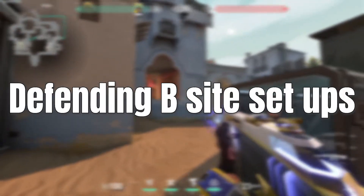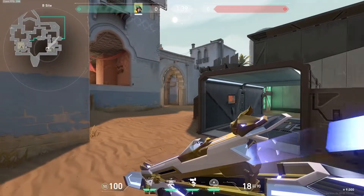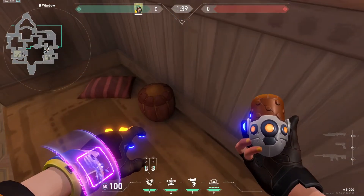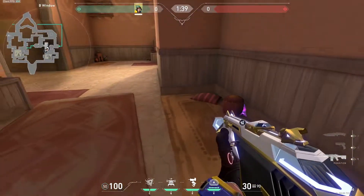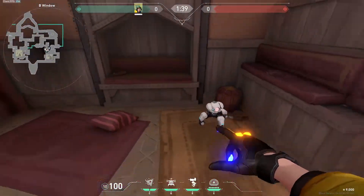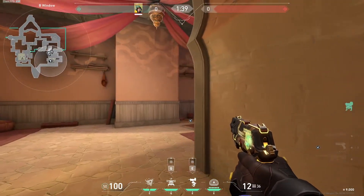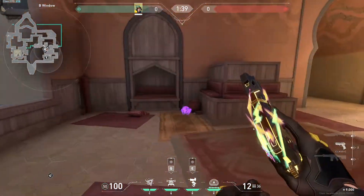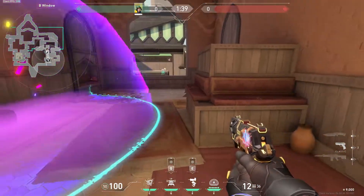This is a hookah-focused setup for pistol round or if you just want to play off contact for hookah. You place your turret here; you used to be able to place your util inside of these jars, but now you kind of have to awkwardly wedge the molly in and just place the alarm bot next to it. When they are attacking they're gonna usually clear the default spots and run forward, and when they run forward you get hit by your alarm bot and you pop both of the mollies.